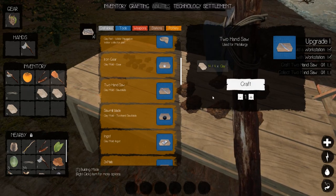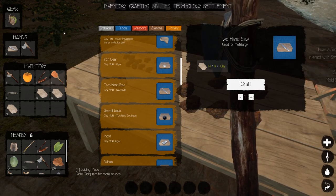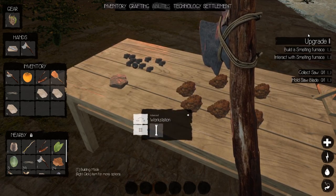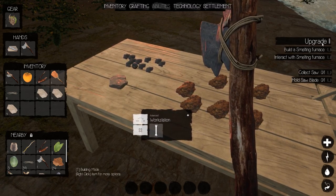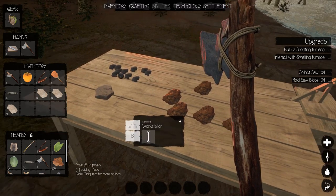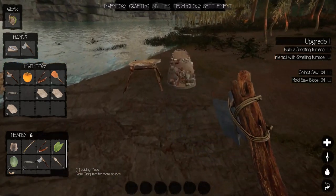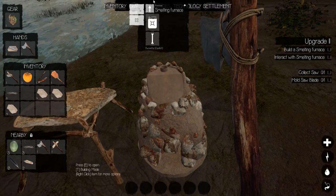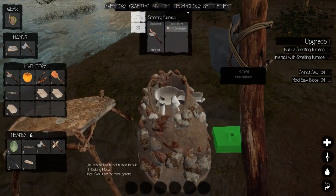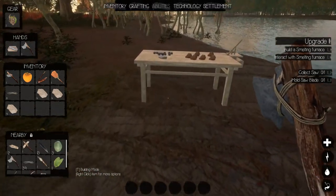It's right here — do not make the iron gear or the sawmill blade yet. You need to make the two-handed saw. Let's craft one of those. And it just upgraded our quest — we have to upgrade the smelting furnace so we can make the saw blade. What does that require? We need a smelting pot, and I already know we need a clay funnel.